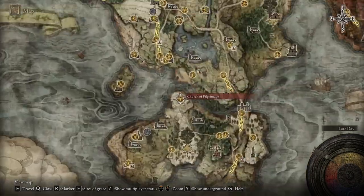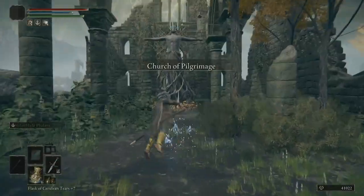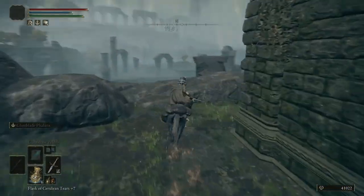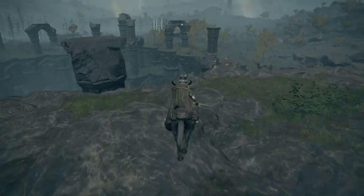The painter can be found just north of the Church of Pilgrimage in the Weeping Peninsula. Once you're at the church, you're going to want to head north towards the cliff side and the painter will be on the left hand side of this pillar.